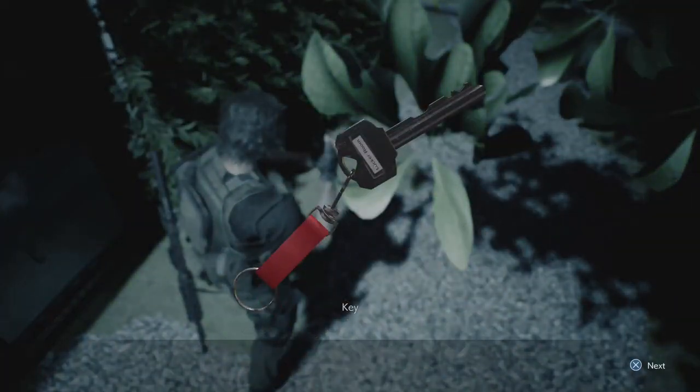Right here it is. So you're going to want to pick up that key and that is the locker room key. So let's head back up to the locker room now.